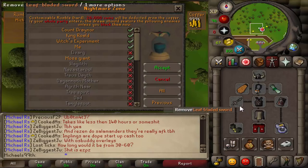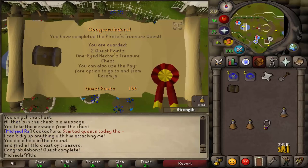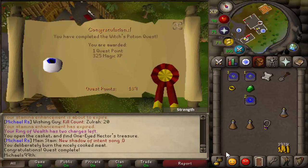Just did Prince Ali Rescue for the quest points. Back in 2007 I thought this quest was hard because you needed so many items — now I realize it takes about four and a half minutes. Another five-minute free-to-play quest: Pirate's Treasure, super easy, totally worth it for 2 quest points. Also just did Witch's Potion, a one-minute quest for one quest point.